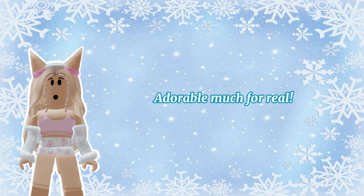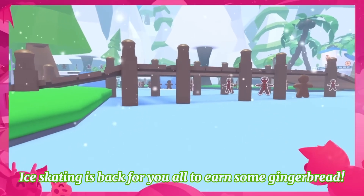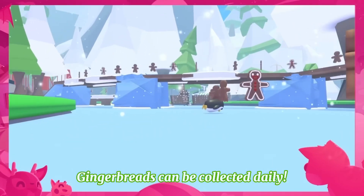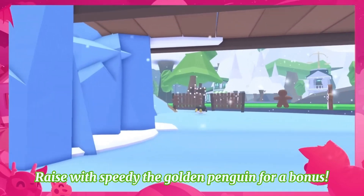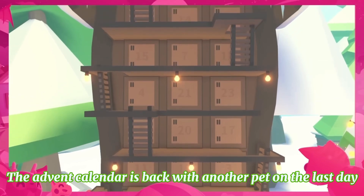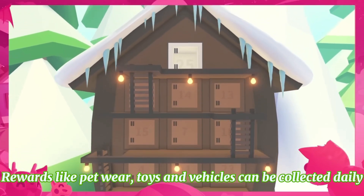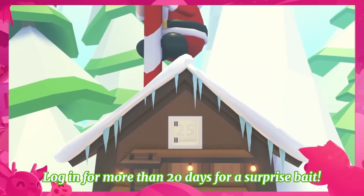For activities, three regulars are coming back in the first week of the update. Ice skating is back for you all to earn some gingerbread — gingerbreads can be collected daily. Race with Speedy the golden penguin for a bonus. The advent calendar is back with another pet on the last day, and rewards like pet wares, toys, and vehicles can be collected daily. Log in for more than 20 days for a surprise pet.